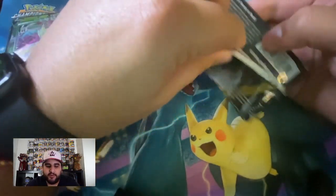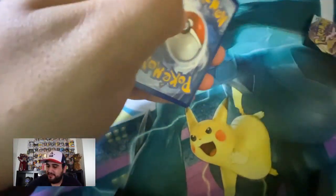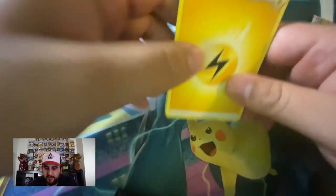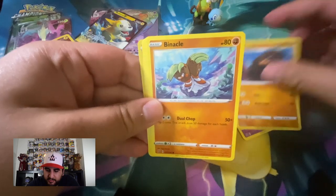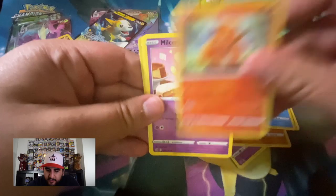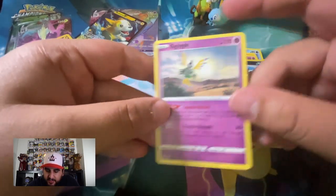Two Rebel Clash packs — see if these boxes are gonna be as good. I'll take another Dragapult — I'll settle for a Dragapult VMAX, like I didn't just already get two. One two three, energy to the front — Lightning Energy. Masquerain, Hatenna, Charcoal, Corphish, Binacle, Darumaka, Vulpix, Milcery, Galarian Farfetch'd, Stonjourner is our reverse, and our rare is Sigilyph.